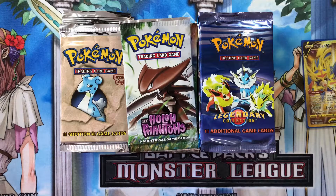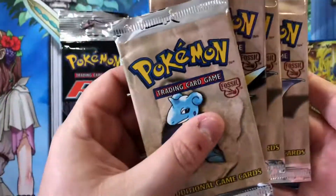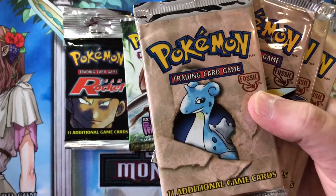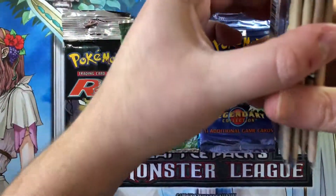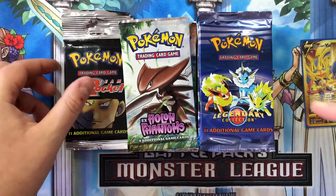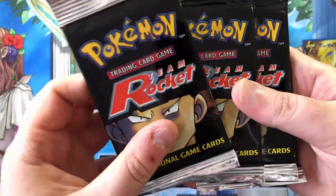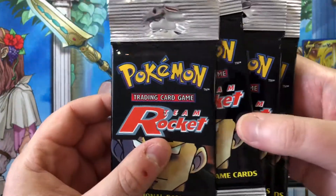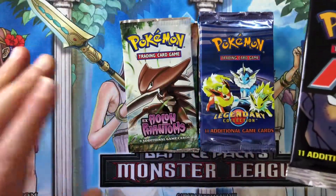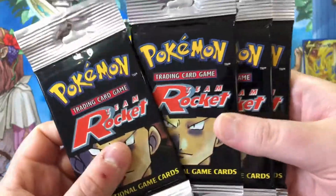I'm going to have to move these to the side — I've got a very small workspace. I've got the four Fossils. And by the way, all of these packs plus a bunch more which I haven't even pulled out, such as EX Crystal Guardians, Undaunted, and Base Set 2, will all be future giveaways. These are just four of each.